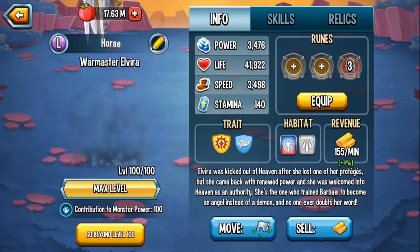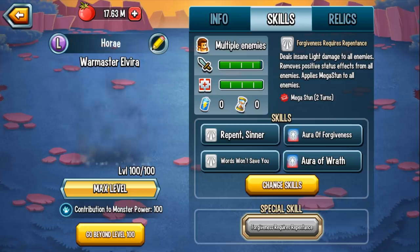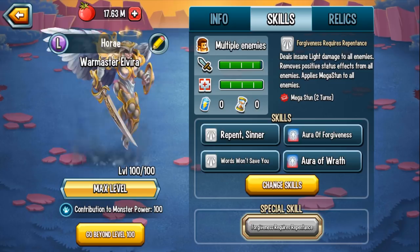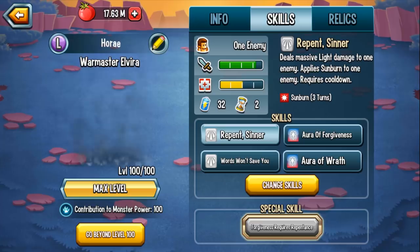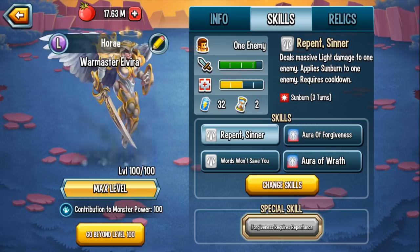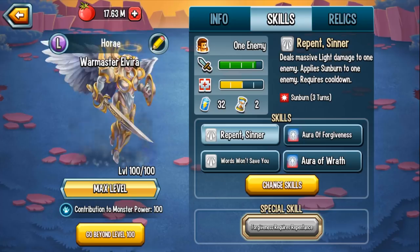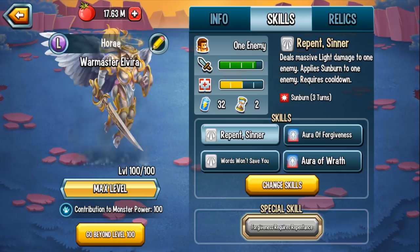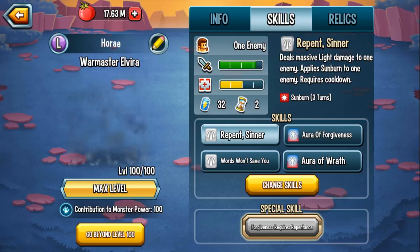I also think she can definitely be an attacker. Because of the evasion, she can't be immobilized, so you always get a guaranteed attack. With a skill like Repent Sinner dealing massive light damage, and an AoE skill that applies sunburn to everyone, she can be a formidable attacker. For most players though, I'll recommend team speed holder — configure your team to work against the enemy. If they're way too fast, you can run team speed on all three monsters and the enemies can't do anything to you. They can't do cooldowns activated, stun, freeze, possess, or land torture effects. The only realistic counter would be if the AI removes positive effects to get rid of evasion. So let's test this monster in PVP.